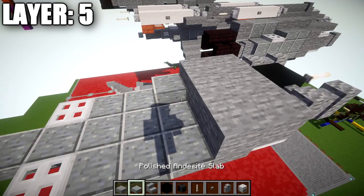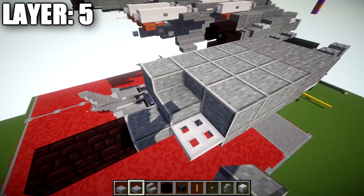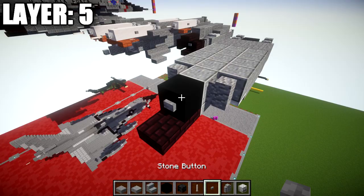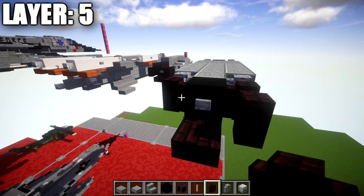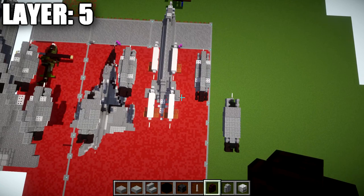Place stone slabs on the sides of those stone blocks, then 2 polished andesite slabs. In the middle, place 2 polished andesite blocks back, a stone block on the end, then 2 nether brick slabs back. On the first polished andesite block, add iron trapdoors to both sides. For the outer engines, place a black concrete block on top of the stone top slab with a skeleton skull coming off it forward and an end rod. That completes layer 5.